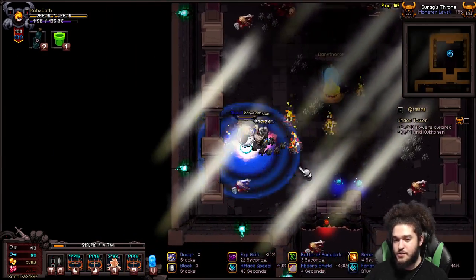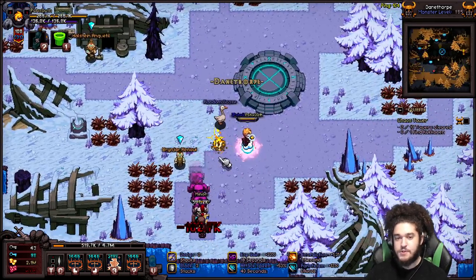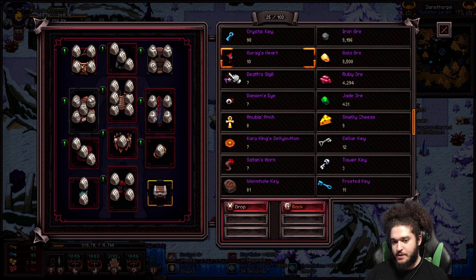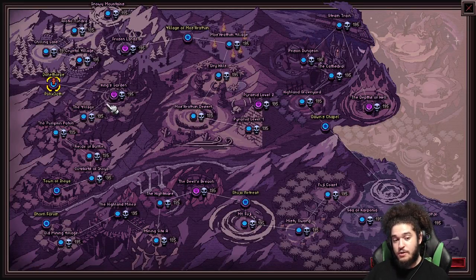You also get a bunch of rubies from these bosses. By doing those guys you also get a chance at their boss part, which I believe you need one of each to summon Uber Damien. You can also farm act bosses in hell, but I've personally never done that so I'm not sure how beneficial it is.